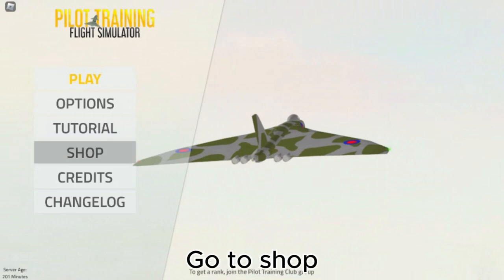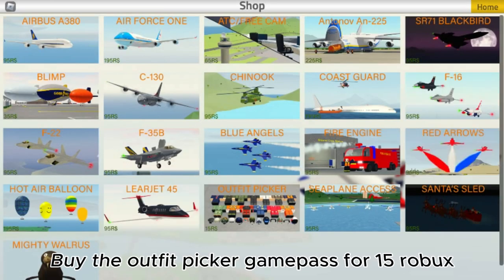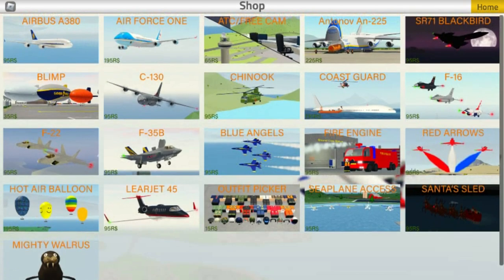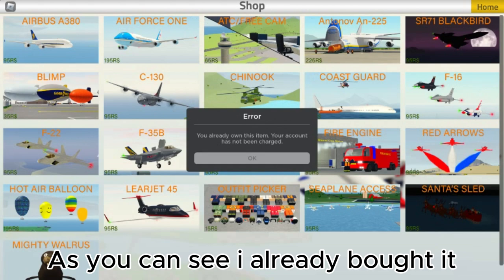Go to shop and buy the Outfit Picker Game Pass for 15 Robux. As you can see, I already bought it.